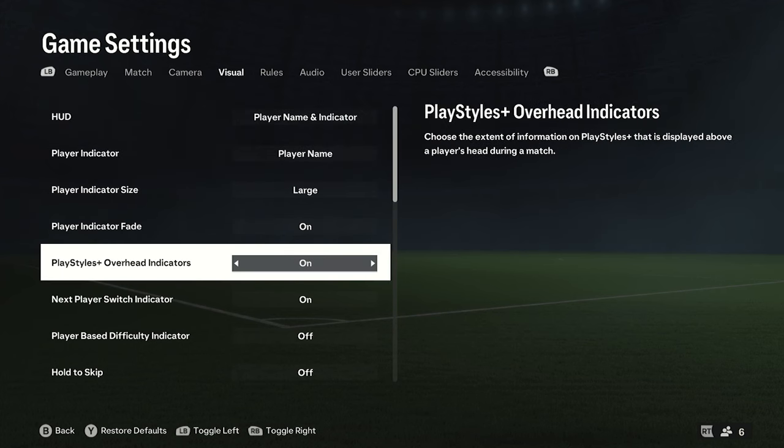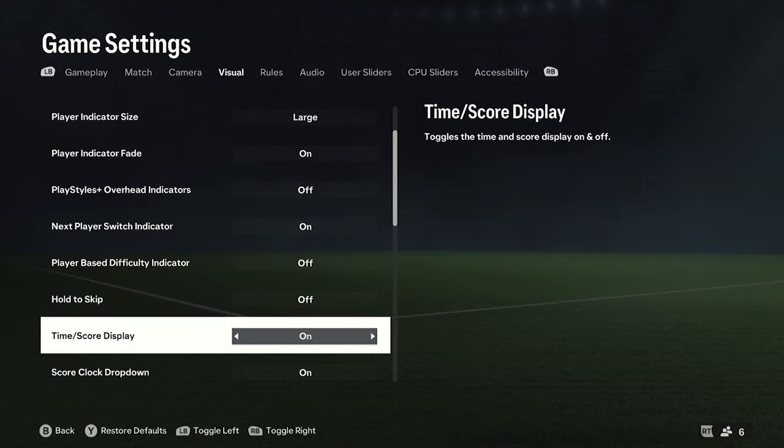Number one is going to be the Playstar Plus overhead indicators. So what this is — for instance, say I have the Rapid Playstar Plus on Raphael Liao. When you start doing that specific one, it will pop up above their head, which causes sometimes a bit of a flicker because you are trying to do something and it's also trying to put a visual over the top constantly, taking up frame rate. I would turn that one off.